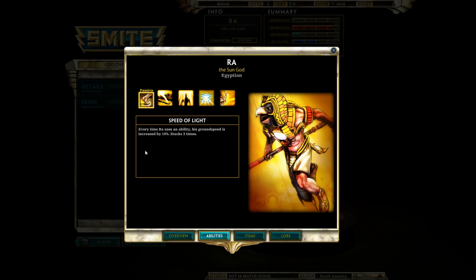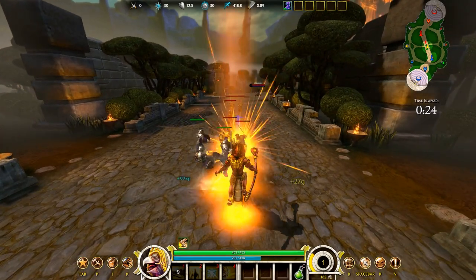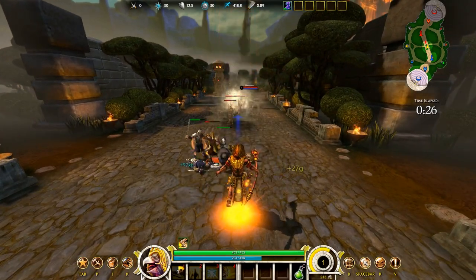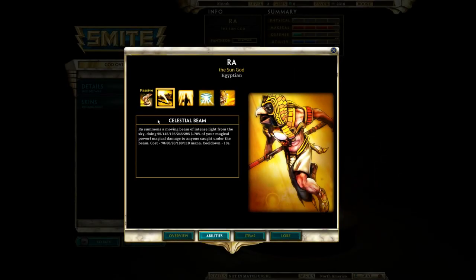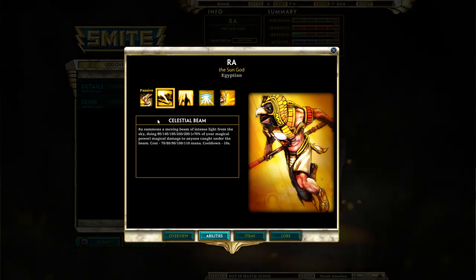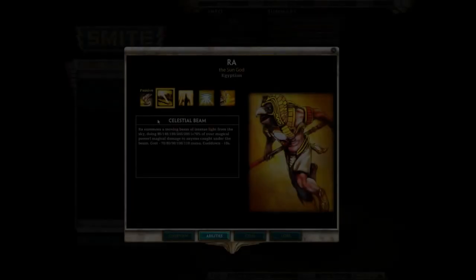You should also be able to easily get out of gank attempts if you place your abilities right. His first active, Celestial Beam, fires a ray of intense light from the sky. It moves in a straight line and deals a good amount of damage. It's your basic nuke. You want to be firing it off at enemy gods as much as possible, because it has a fairly low mana cost and a fairly low cooldown. The more you can keep this spell going, the more harass and damage you'll pull off, and the more your passive will stay up.